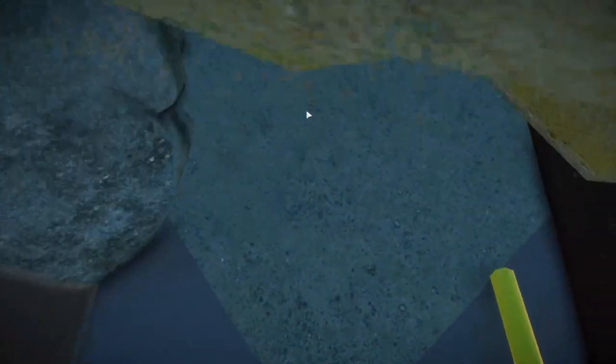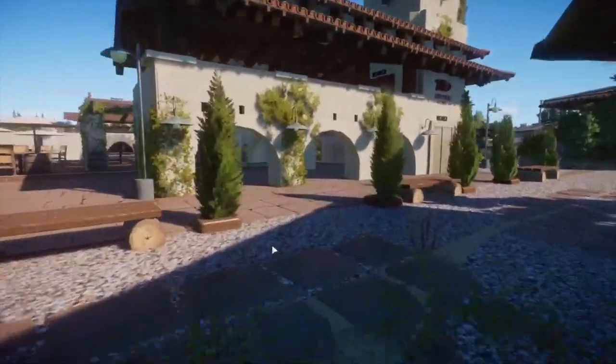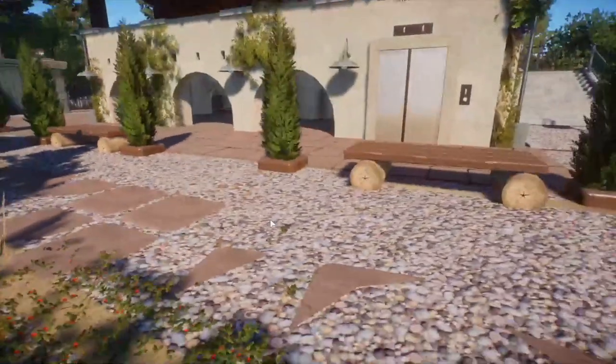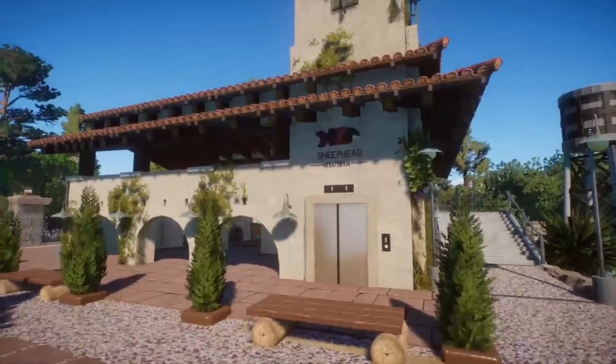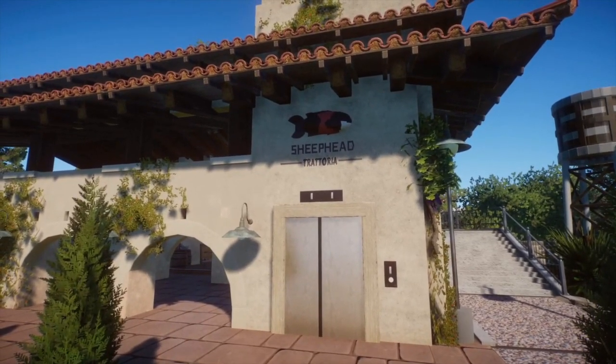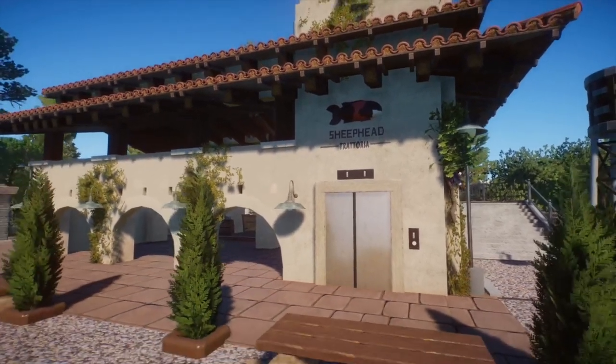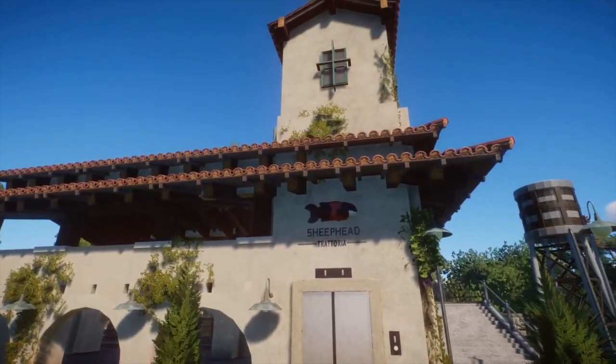Go up the elevator, and this is where things start to get brand new. I finally decided what this winery building will be called — this is the Sheephead Trotteria. It was originally Sheephead Winery, but in Bro Nation, Mike called it a Trotteria one day, and I was like, oh yeah, that's what these are actually called. So I renamed it to Sheephead Trotteria.